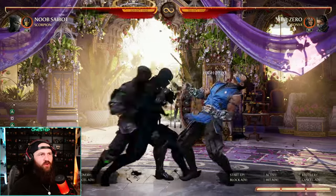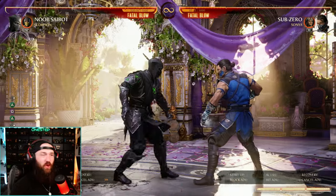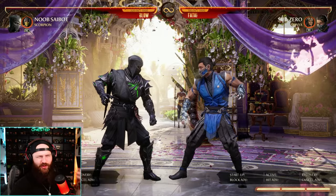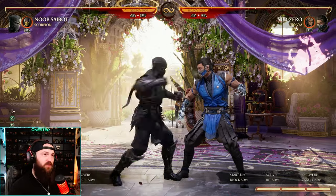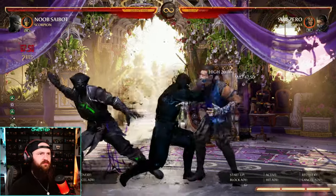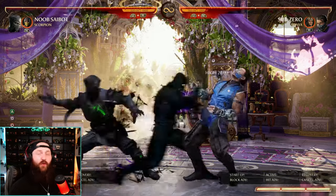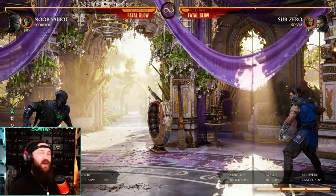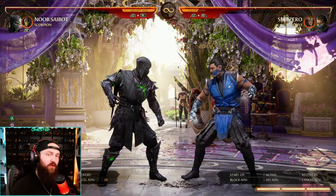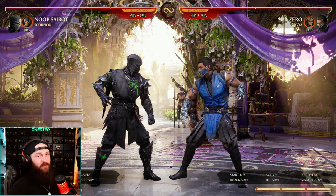At close range the 2-1-2 combo is a great starter, interrupter, and punisher. That also goes into a low because that last 2 is a low, so you can catch your opponent off guard because it doesn't really look like a low. That can be cancelled into special moves or cameos. If you don't want to go 2-1-2, go 2-1-4 for the overhead mix instead — it's also a pop-up where you can teleport after. So that's a great mix: 2-1-2 for the low or 2-1-4 for the overhead pop-up. Both can go into combos and specials.